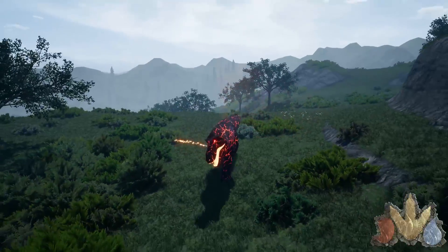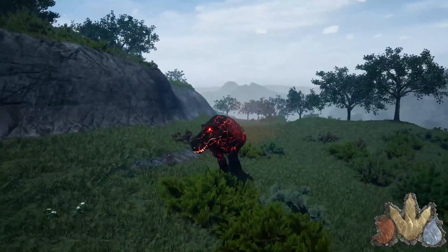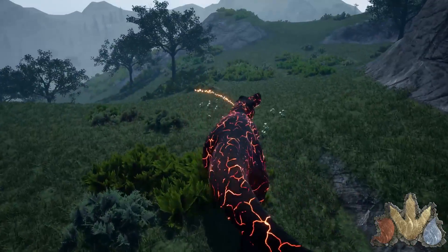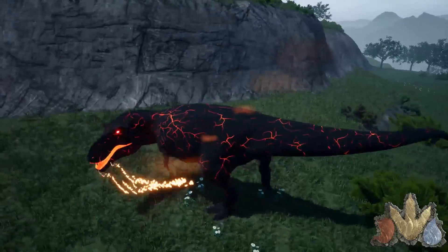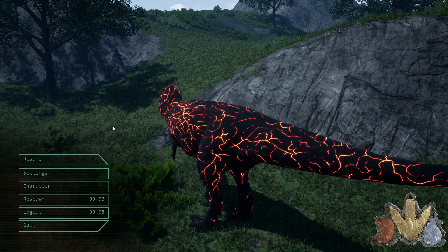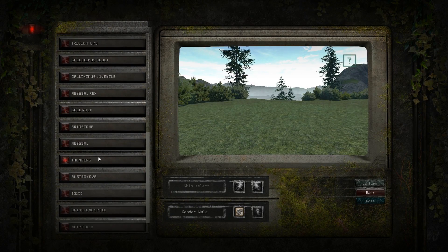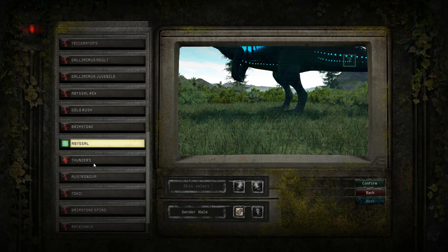Then you have the Brimstone Rex, which we've seen in the past. It's just your generic big glowing rex, and its roar is obnoxiously long. I actually did a video on this months ago — that and the Abyssal Spino — because these were the first mutant creatures they brought into the server. They weren't called mutants at the time but we kind of called them that.